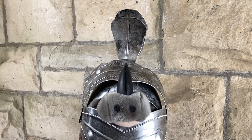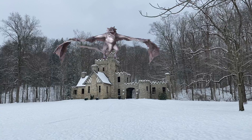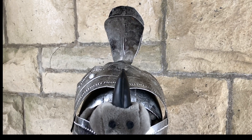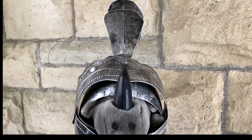Once upon a time, in a land far, far away, there was a cute little puppy who was taken captive by an evil Moth Dragon named Isahedron. Twenty-one knights tried to free him, but they all failed. So the knight sent out a proclamation.